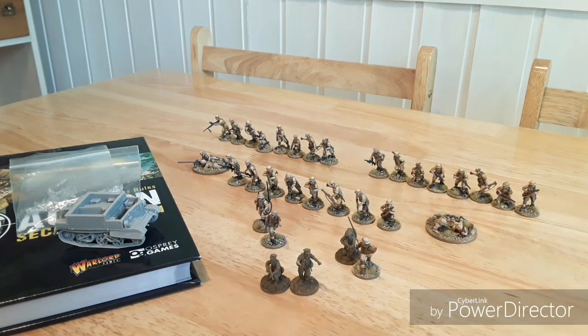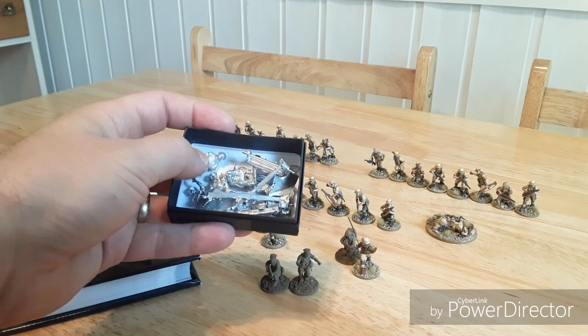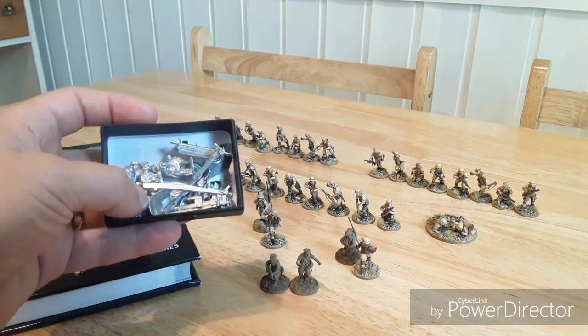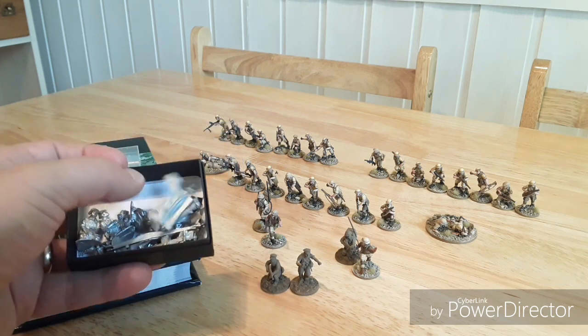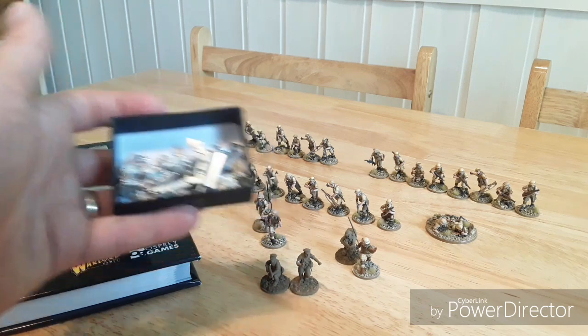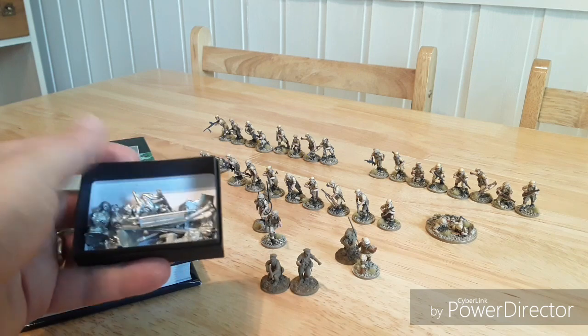Also given to me by Dave is a six-pound anti-tank gun. I was going to do the earlier part of the war, so I was going to get myself a two-pounder. But as I've been given this one I'll get this one painted up — and I'll get a two-pounder as well, so I can swap it in and out depending which period of the desert campaign I'm going for.